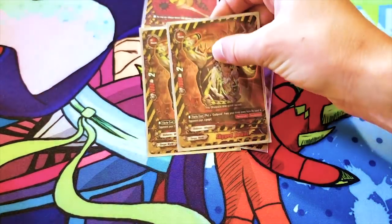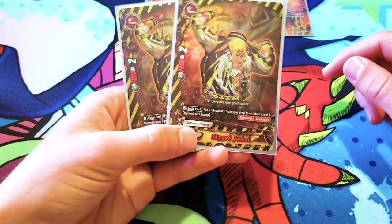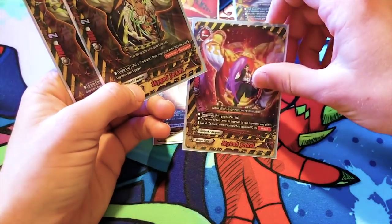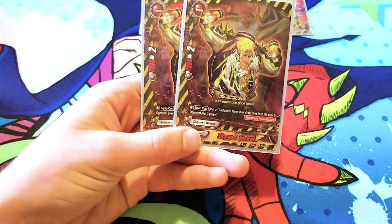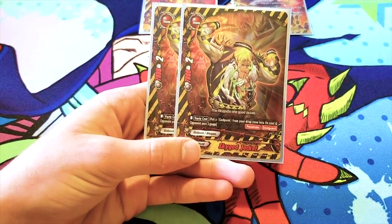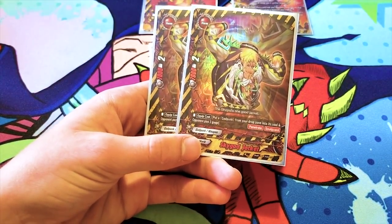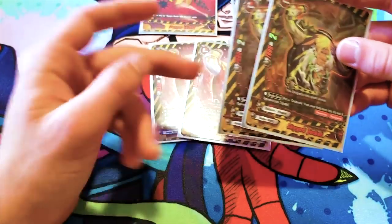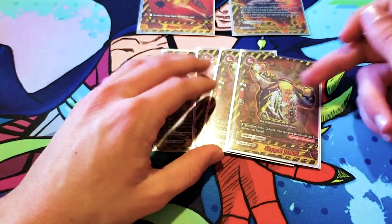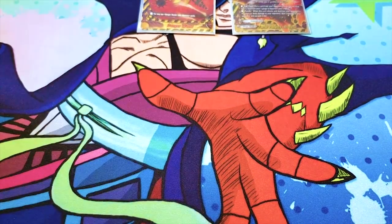I also run two of the other item, Sky God Jacket. Its equip cost is to put a Godpunk from your drop zone into its soul — and your opponent pays one gauge. So it has soul guard, but it also has penetrate. I use it mainly for the penetrate, just for the aggro. If you don't like this card very much, just switch it out for Sky Bad Jacket. I do think Sky Bad Jacket's better, but I like the variety and the offensive options they give.